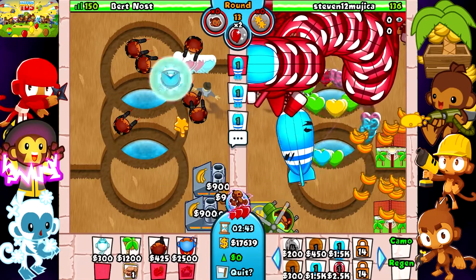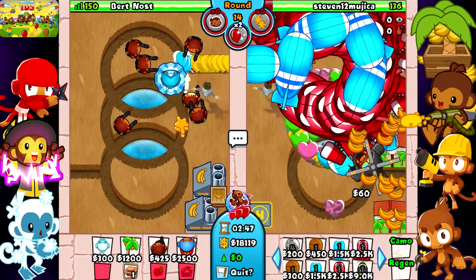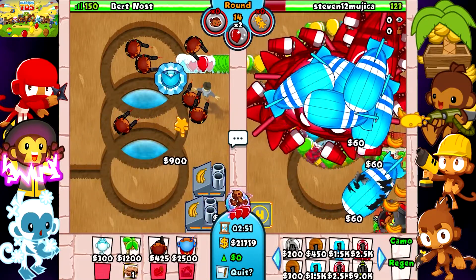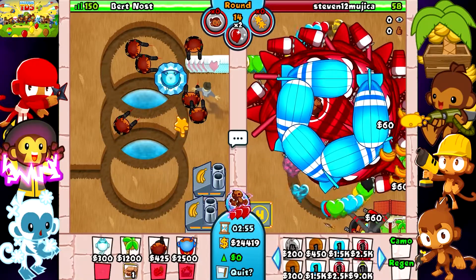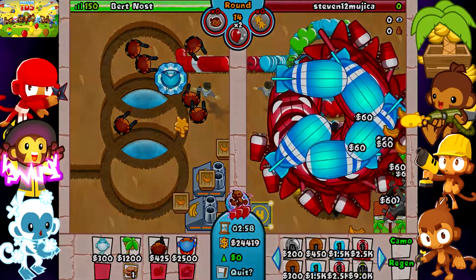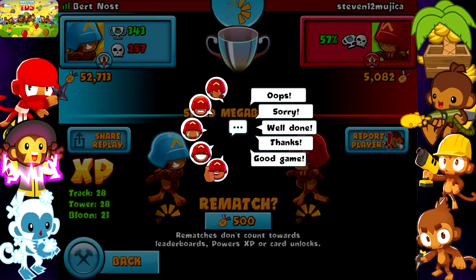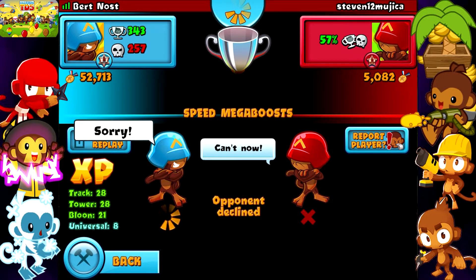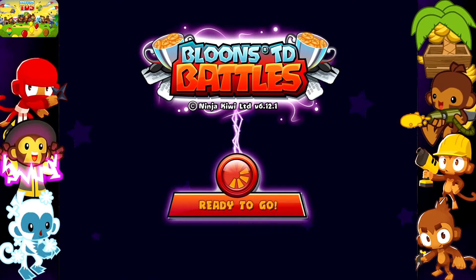I think he's dead. I have the super monkey, so he's pretty much dead. I have a sacrifice and farms, so yeah, there we go. First win of the day! I'm sorry, Steven12Mujica. I really am — it's what I gotta do, bro. I need those high-tier powers. Let's go to the next match.